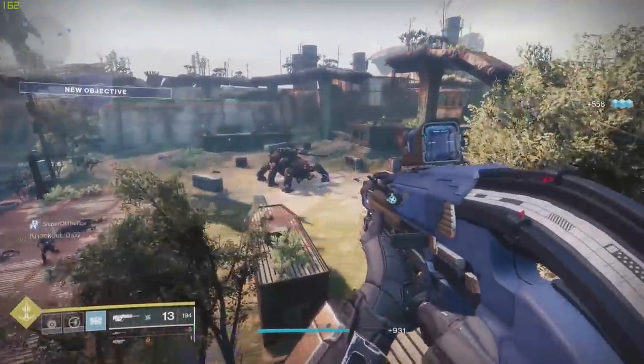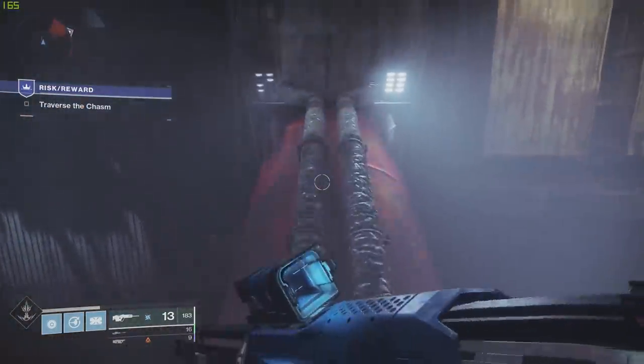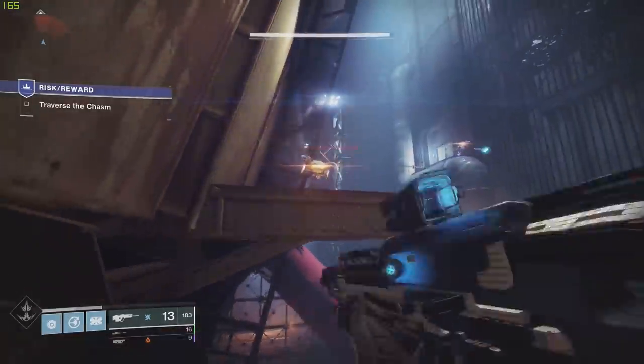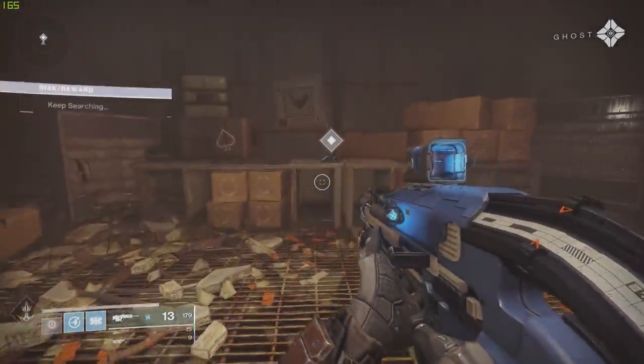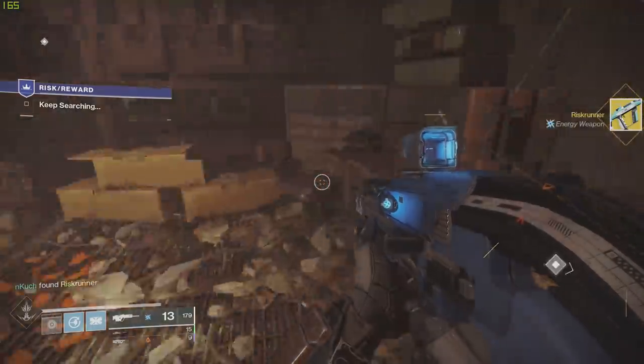Once you're done killing three of the captains, you'll be prompted to head in a direction toward a secret area where you look for one of Cayde's hidden treasures. At the very end of a long jumping puzzle, you'll pick something up and that will give you the Risk Runner exotic weapon.